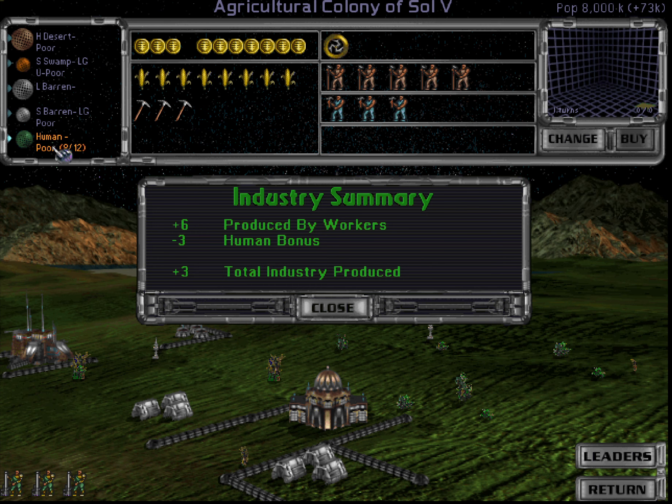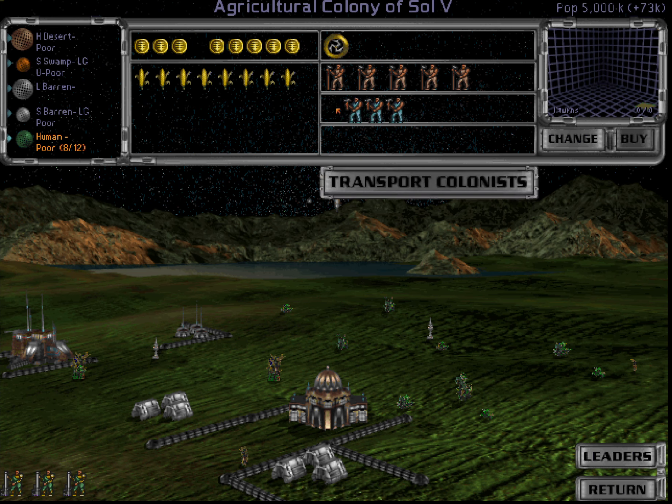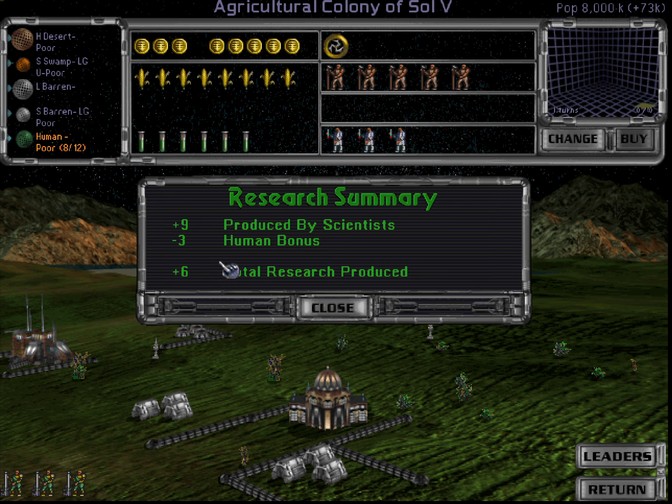If we put all workers to production, then we have a maximum whopping three production — three whole production — because we are on a poor homeworld and we also got the penalty to production for the race. So that's very sad. If we put all three guys to research, we get a meager six research points per turn.